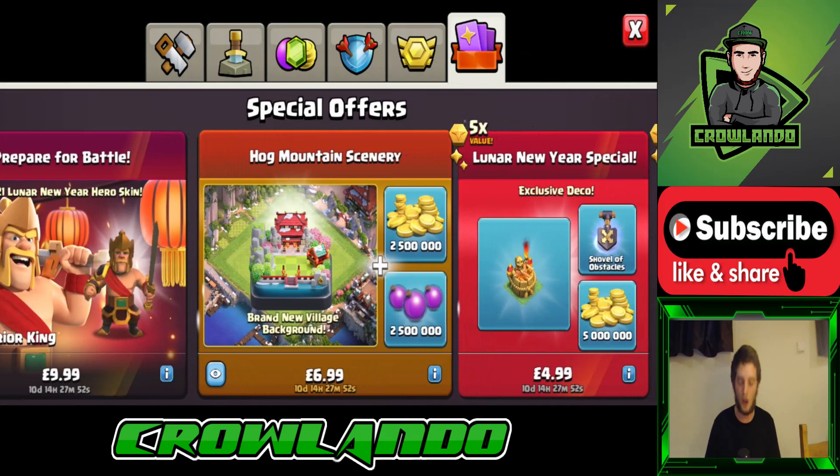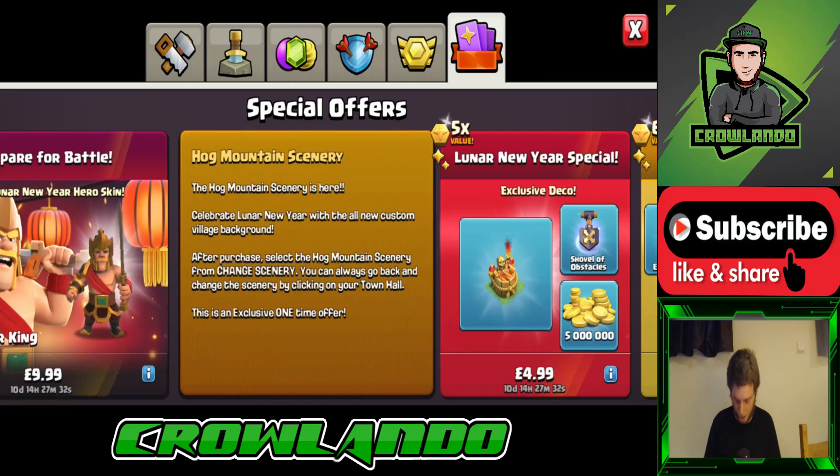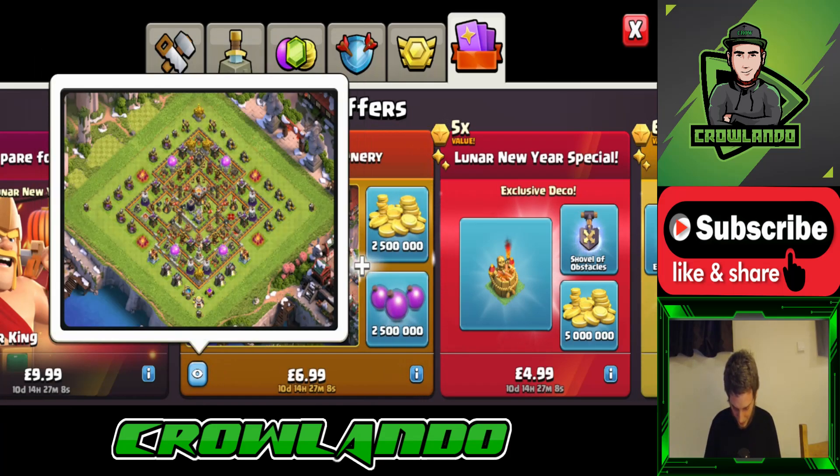It's a brand new village background for £6.99 — I don't know what it would be in dollars or your currency from whatever country you're watching from. You also get two and a half million gold and two and a half million elixir. The description reads: 'The Hog Mountain scenery is here — celebrate Lunar New Year with the all new custom village background.' If you click here it gives you a quick preview of what it's going to look like. Oh my god, Alexa went off — I didn't even mention it, it was literally listening to me.